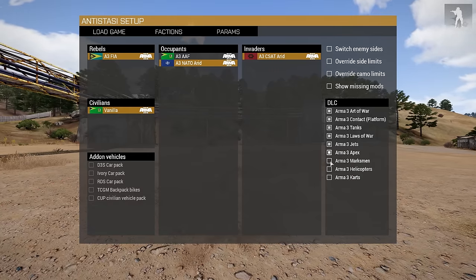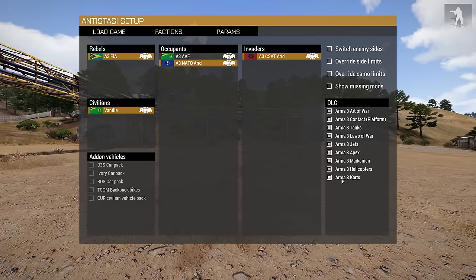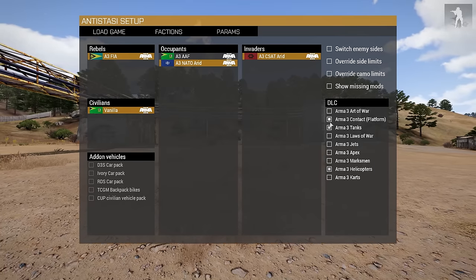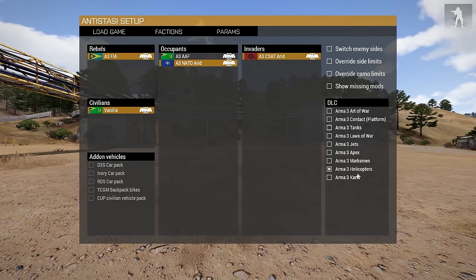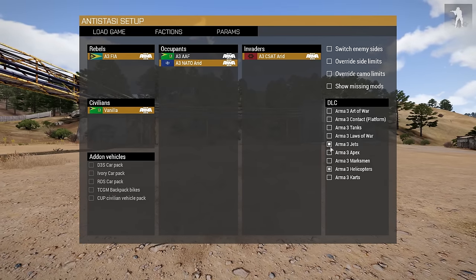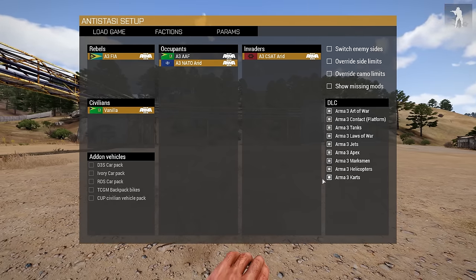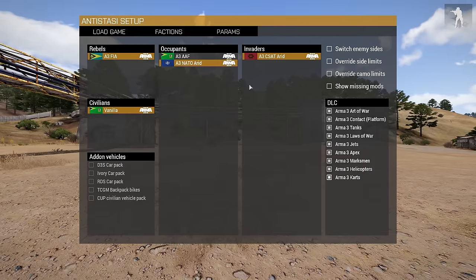And of course you've got all the DLC options. If you or one of your friends doesn't own a DLC — say Helicopters — I believe the only effect is that person won't be able to pilot those helicopters, but they can still be in the game. Same with Jets — they can be in the game, but you can't get in a jet without the DLC. So checking these basically allows all those assets to exist in the world. I'll just keep them all selected.